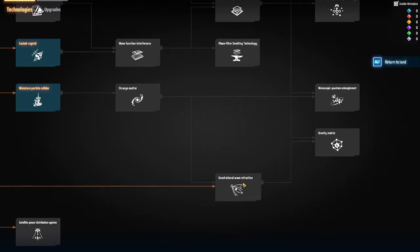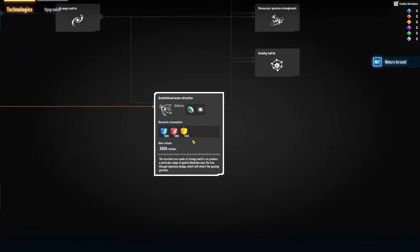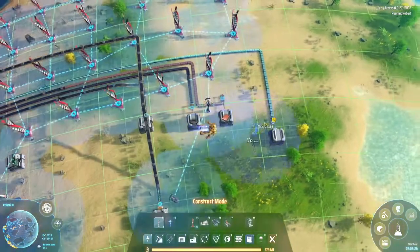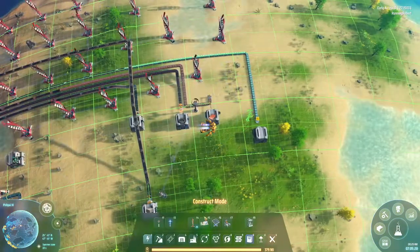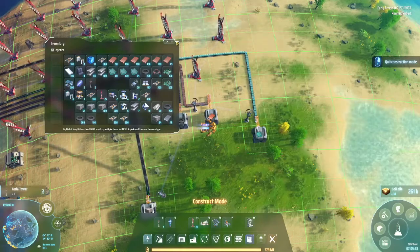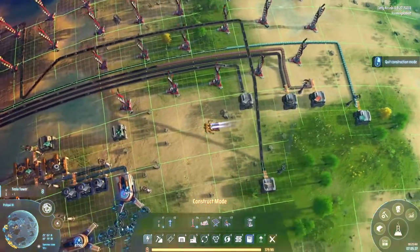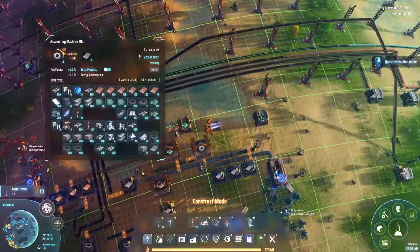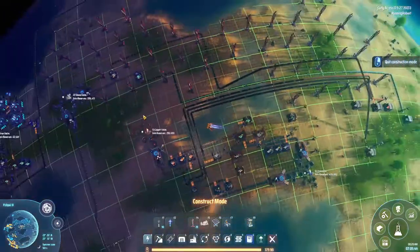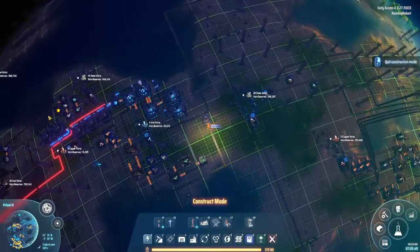We have a couple of things we have to pretty much get — these three. And it's 800, 1,000, and 1,200 — so it's like 3,000 yellows. I need power; might help. While we're sitting here and still building this up, let's just build another ten of those. I got my first bit of everything stored there.